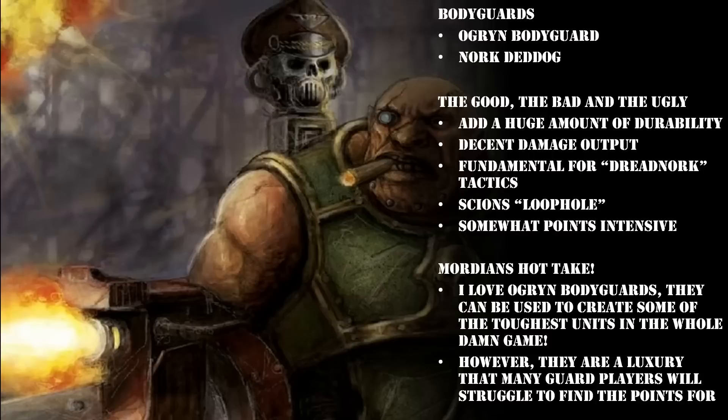Let's take a look at the Ogryn Bodyguard stat line first. He's got a movement of 6, Weapon Skill 3+, Ballistic Skill 4+, Strength 6, Toughness 5, 6 wounds (which is double that of a normal Ogryn), 5 attacks, Leadership 8, and a 5+ save. An Ogryn Bodyguard is equipped with a Ripper Gun, Ouge Knife, and Frag Bombs as standard. The Ripper Gun can be replaced with a Grenadier Gauntlet or Balgrim Maul. The Ouge Knife can be replaced with a Brute Shield or Slab Shield, and you can also equip him with Balgrim Plate. The Brute Shield gives a 4+ invulnerable save, the Balgrim Plate gives a 4+ armour save, and the Slab Shield gives a 2+ armour save.